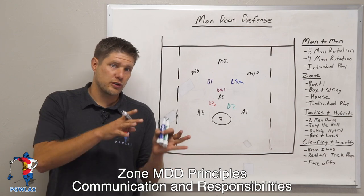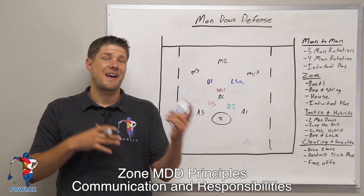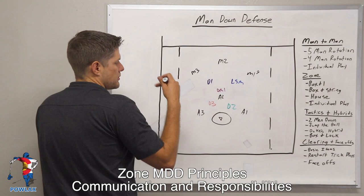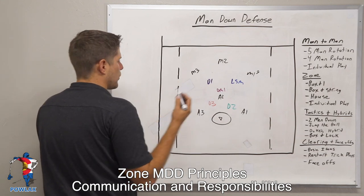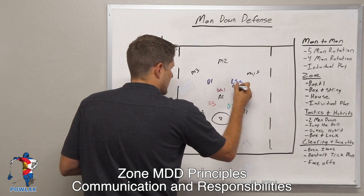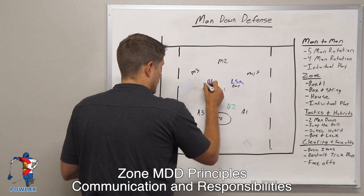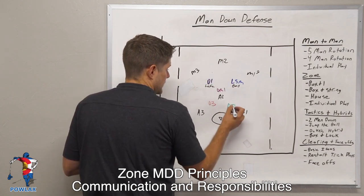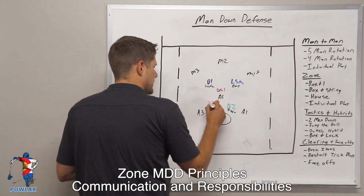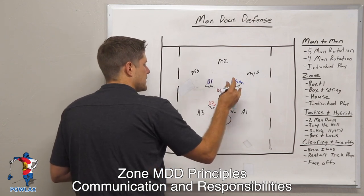The second principle is communication. We are going to communicate our positions on the field, how that relates to the ball, as well as any type of action we are doing. In terms of our relationship to the player defending the ball, we're going to use the same ideas as in man-to-man: the LSM is ball because M1 has the ball. D1 is to the left of the LSM, which makes him left. D2 is to the right of the LSM, which makes him right. D3 is two because he's at least two passes away — two zones away. DM1, we're going to give inside; he is covering up inside.